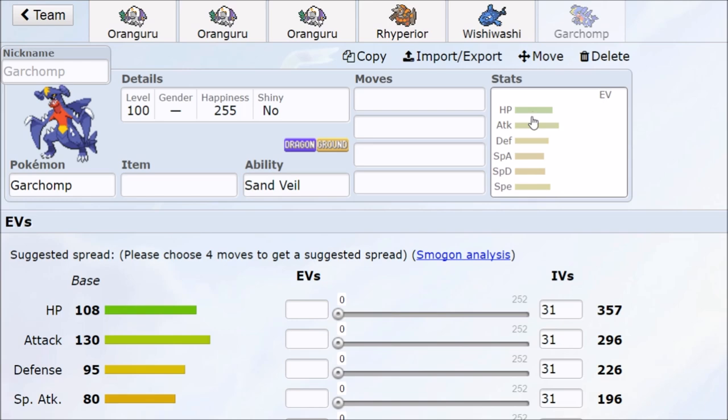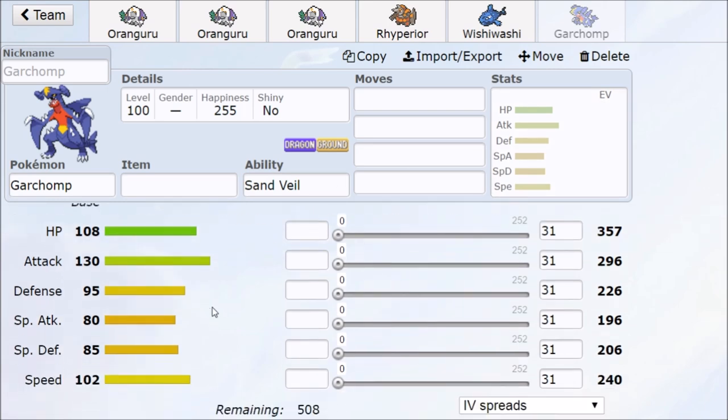Garchomp shows that you don't always have to run Trick Room — if you can play predictively, you can run fast Pokémon that offer a lot of threat. Garchomp can use two Earthquakes to destroy the opponent, or go for Rock Slide — Garchomp outspeeds, hits Rock Slide with a chance to flinch, and Oranguru then Instructs for more damage.